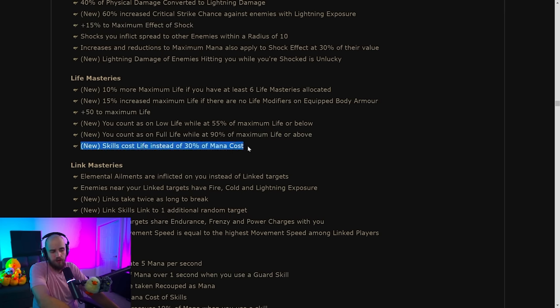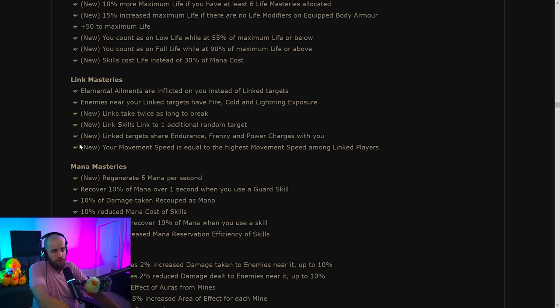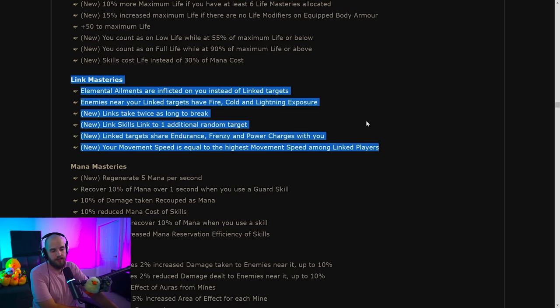There's basically a 30% reduced mana cost mastery which is solid. Under link masteries, one notable thing: your movement speed equals the highest movement speed among linked players, so if someone in your group has insane movement speed and you link to them, you match their speed. Links can now also target one additional random target. I guess it's cool they're making links worthwhile, but this is essentially a single player game.